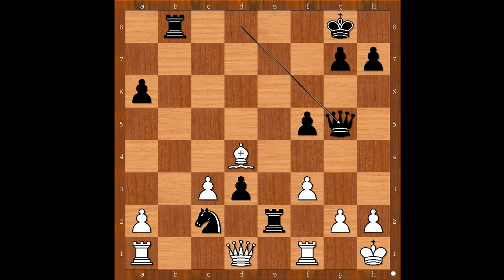What happens if white saves the rook? Then queen takes on g2. Checkmate. So queen to g5 was a pretty good move, wasn't it? Right. Rook to g1. And now knight takes rook.